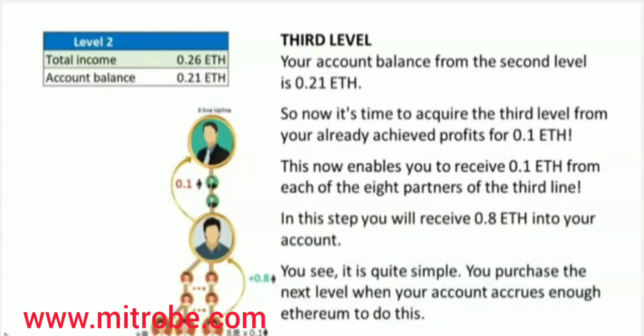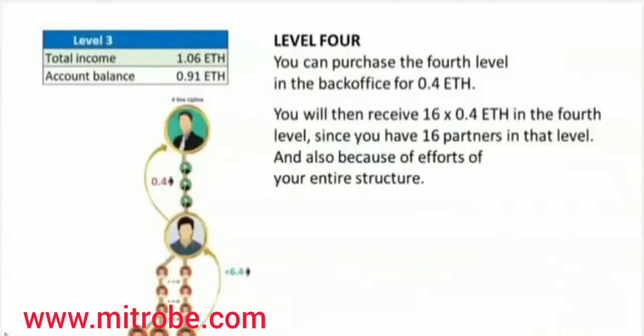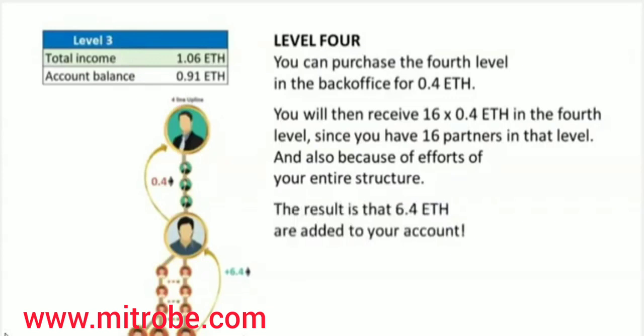You purchase the next level when your account accrues enough Ethereum to do so. You can purchase the fourth level in the back office for 0.4 Ethereum. You will then receive 16 times 0.4 Ethereum in the fourth level since you have 16 partners in that level, and also because of the efforts of your entire structure. The result is that 6.4 Ethereum are added to your account.